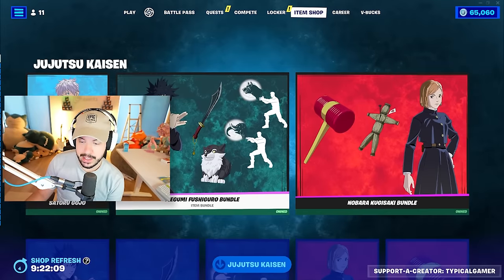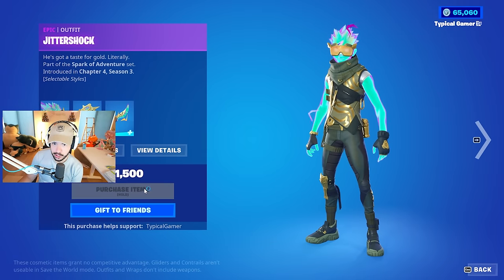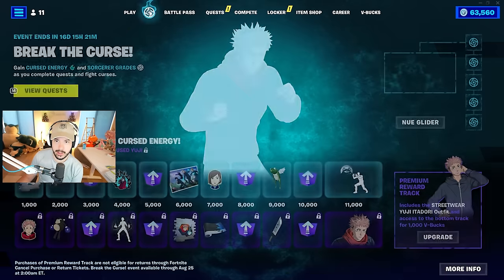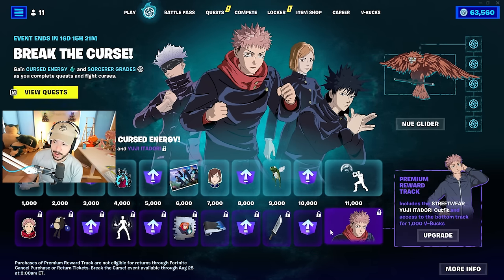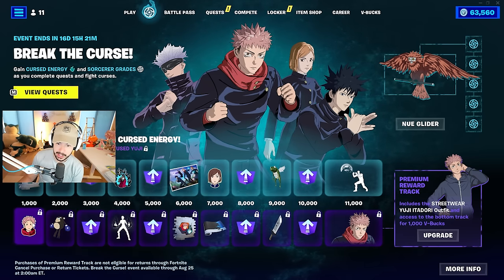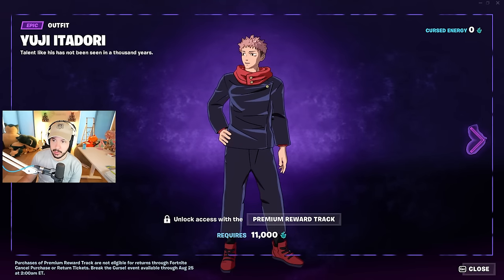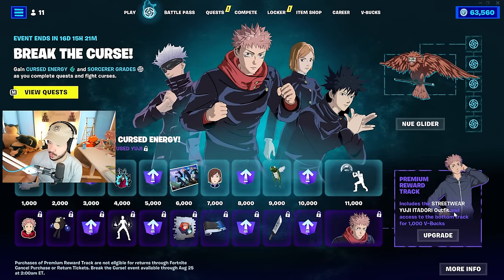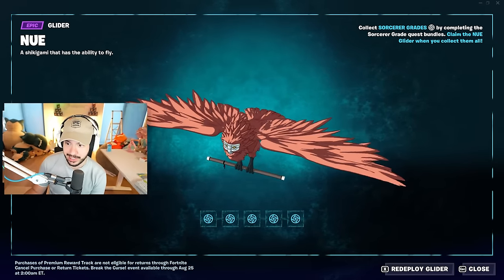That's everything you can buy in the item shop for this collab. Now if you go over to this little symbol here, this is the battle pass for the whole collab. You can unlock — on the Premier Reward track, which means you're going to have to pay $1,000 V-Bucks — Yuji Itadori. He looks really cool. He's the main character of the show. It includes his street wear outfit if you upgrade. And if you complete the whole pass, you get a new glider.